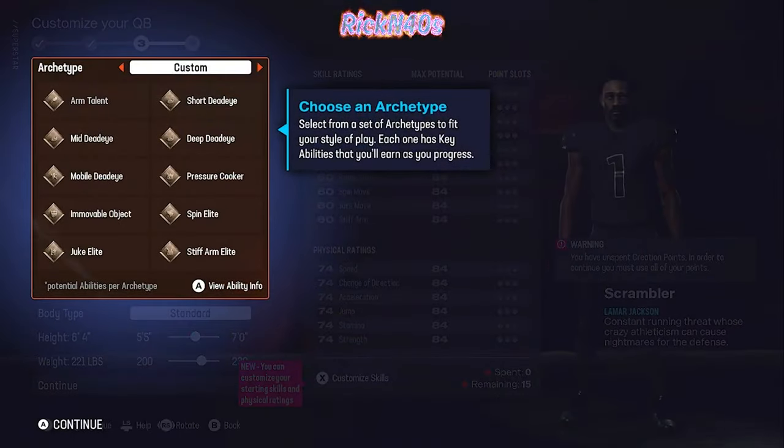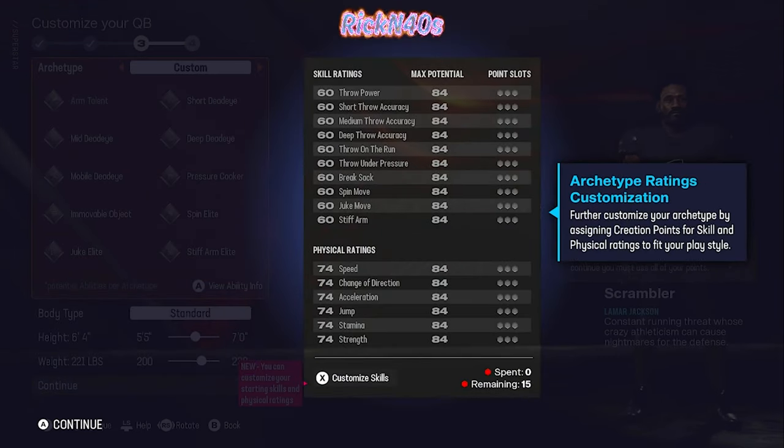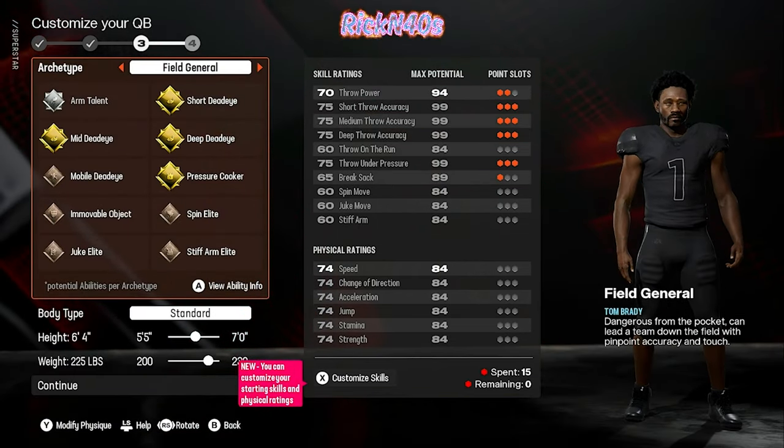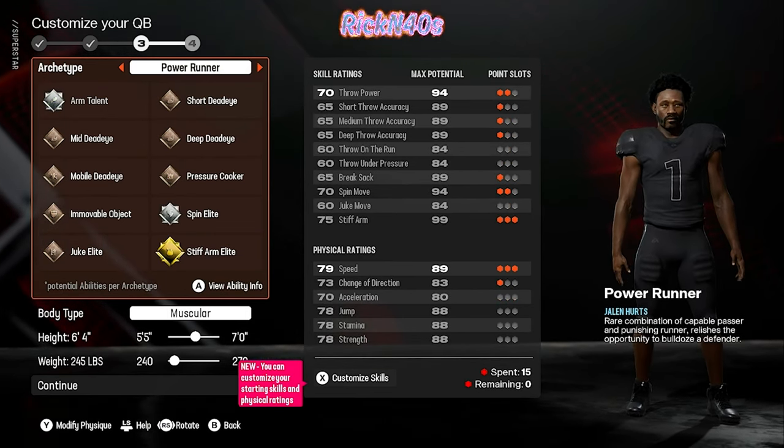Walk me through it, chat. Silky's new here. Select from a set of archetypes to fit your style of play — each one has key abilities you'll earn as you progress. Customize your archetype by modifying body type, height, and weight. Further customization by assigning creation points for skill and physical ratings. Options are: field general, scrambler, gunslinger, improviser, power runner.